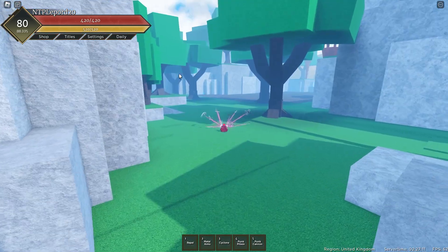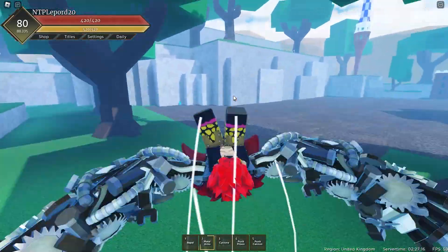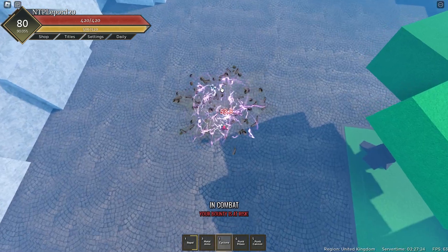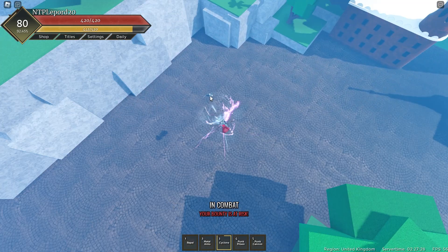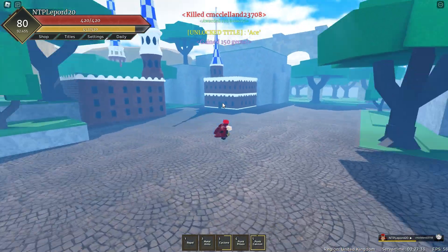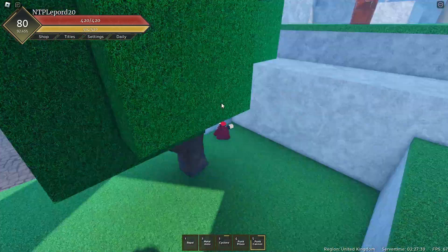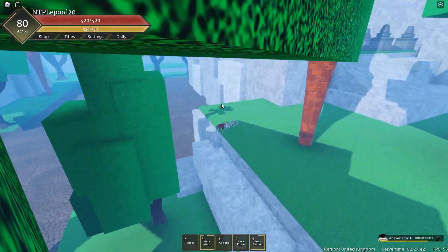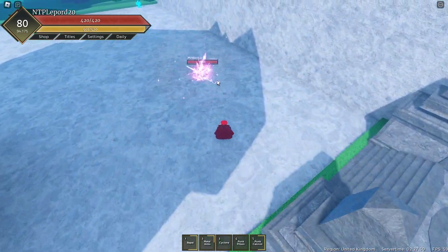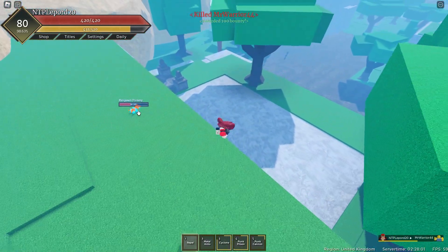There are people over there so let's go. Metal Arms out just in case we get jumped. Going super fast, suck him in, get close enough to use the cannon — he's dead. Got 150 gems plus the Ace title! There's a gravity user — I'll hook him. He's pretty weak and fortunately I don't get pushed away. He's dead — another kill.